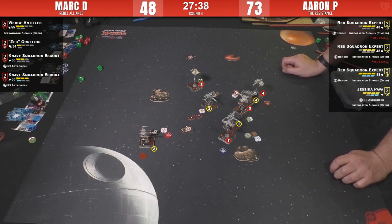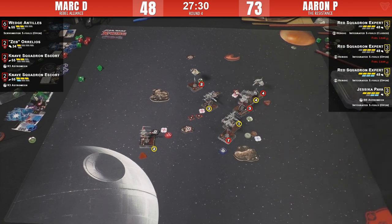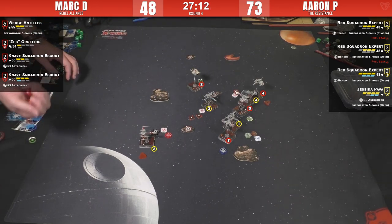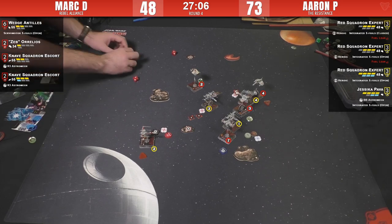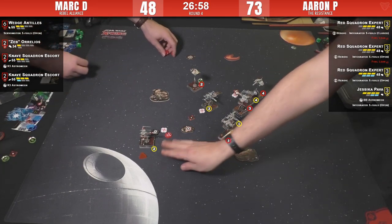Both players are using damage decks they got at nationals for being top faction players. Mark was top four, Aaron was definitely top four Rebel. One of us was fifth First Order and ninth overall, missing cut by about 15 MOV — that was nuts. The locks are finally coming into play — focus for three hits. One hit on Jess — Jess is down. That was Knave three onto T-70 number three, and now activating Knave four.